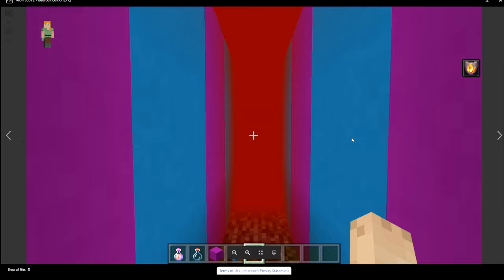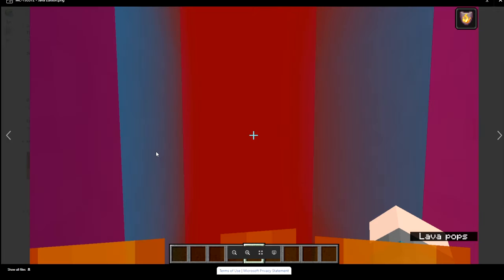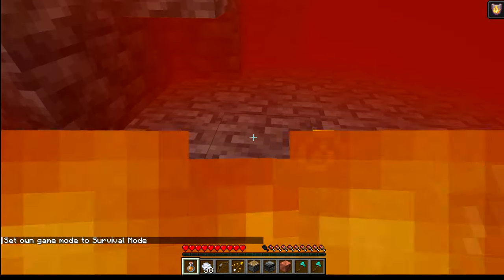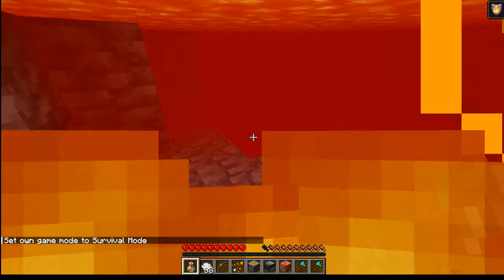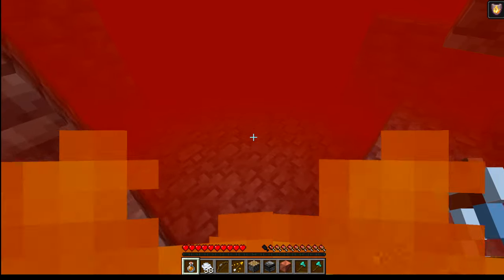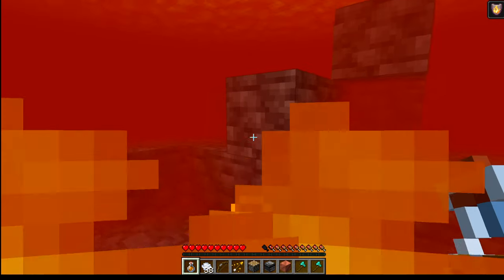Fire resistance got a buff today to match Bedrock Edition. Notice in Bedrock Edition how far you can see when taking fire resistance while under lava, compared to how Java used to be where you could barely see two blocks in front of you. This will make it more viable to look for diamonds inside lava lakes, since diamonds can still spawn at normal rates when in water or lava pools.